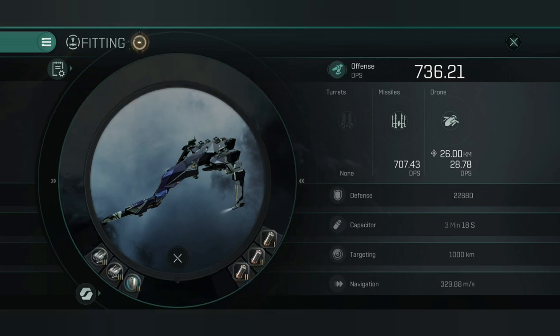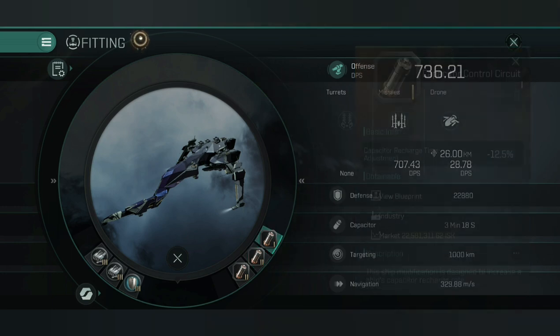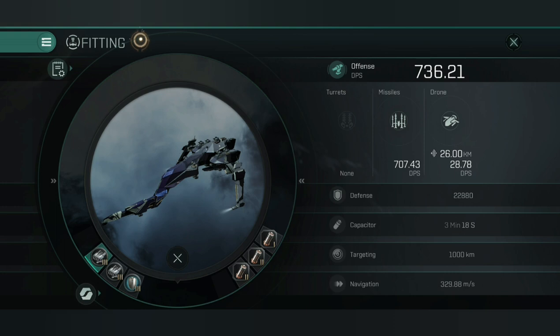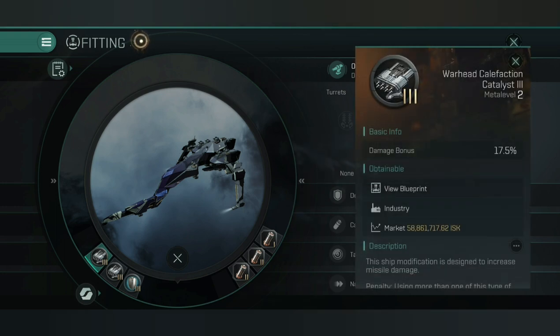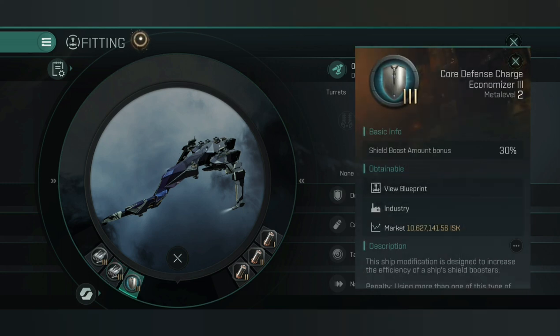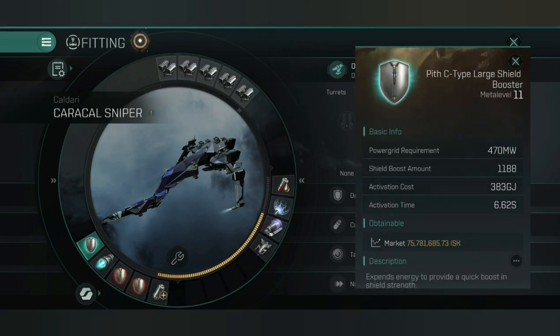Due to the ship's very large capacitor, I've gone with two semiconductor memory cells — Tech 2s to keep prices lower. I've got a Tech 1 cap control circuit as they are very expensive in Tech 2 territory at the moment. For the damage rigs, I've gone with a damage bonus amount rig — the Warhead Calefaction — and a bay loading accelerator for the activation time adjustment. I've gone for a Tech 3 shield boost amount rig, which is really helping this large shield booster. I'm boosting 1,188 shield, which means I'm boosting the equivalent of what a large shield extender boosts every 24 seconds — really quite astounding.